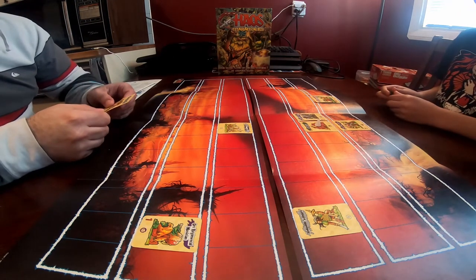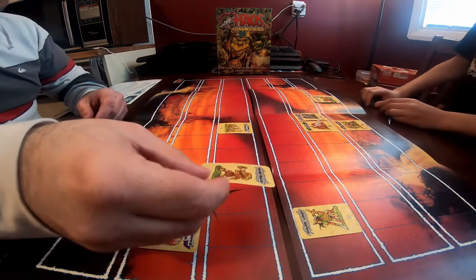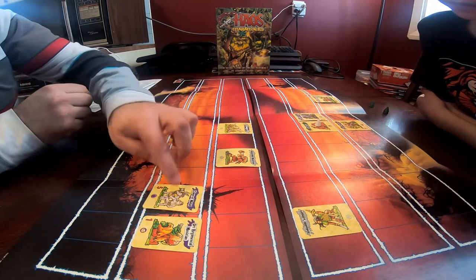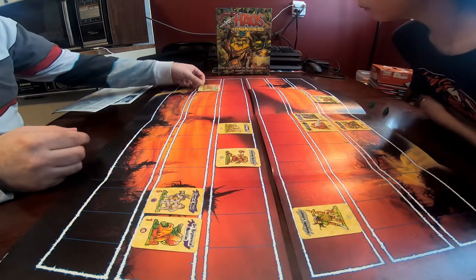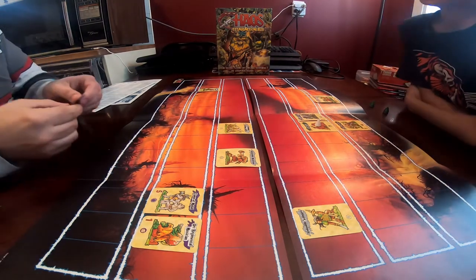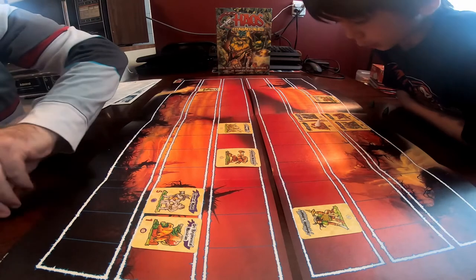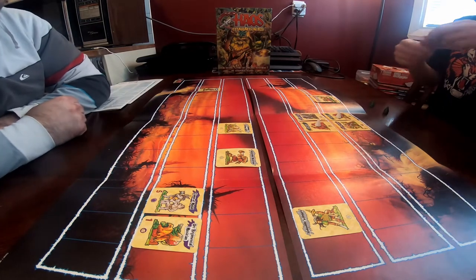I've got a hobgoblin musician — I'll put it on the right. I drew claws of Malal — those guys are pretty good, I'll place them. Then an orc regimental standard; I'm gonna put my standard down and hope for something big. I drew a sneaky git — I have to put it in Kieran's line. It's a green card so that ends my turn.